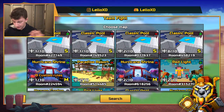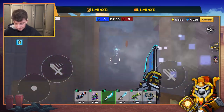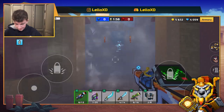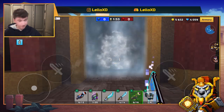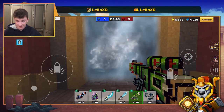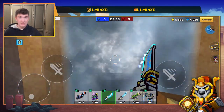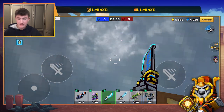It all starts here with this wind tunnel. I'm chilling in the middle of it and I can shoot out and get kills. But if you're on the other side getting shot at, there's this invisible wall — you can't walk through it, you can't dash through it, and you can't shoot through it. It's insane.